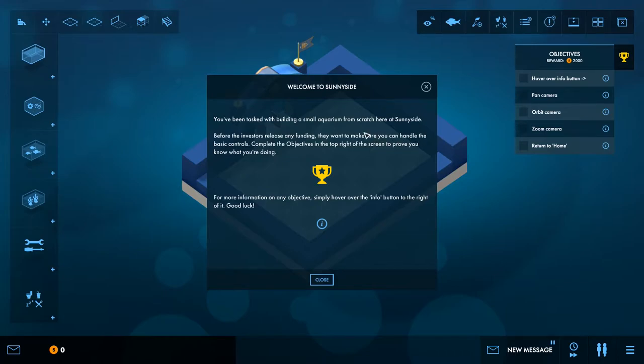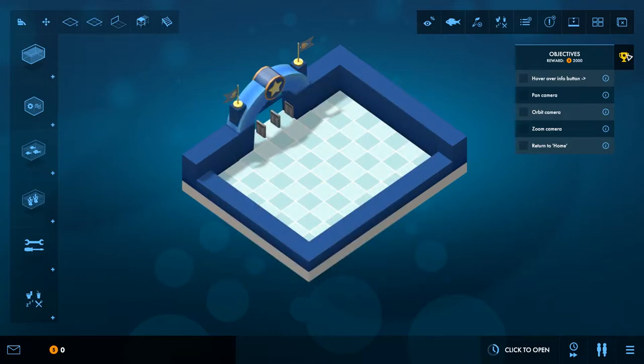Welcome to Sunny Side. You've been tasked with building a small aquarium from scratch. Before investors release any funding they want to make sure you can handle the basic controls. Complete the objectives in the top right of the screen. For more information on any objective, hover over the info button. If you ever get stuck on a particular objective, hover over this button for handy tips.